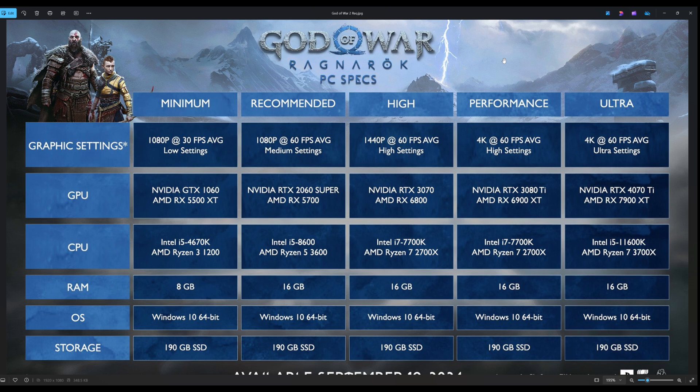Now, to wrap this up, the 4K60 average ultra settings — cranking up the detail and the GPU horsepower. You will need a 4070 Ti from NVIDIA, and from Team Radeon, the RX 7900 XT. That's what they're saying will get the job done at 4K60 ultra settings. On the CPU side, i5-11600K — a Rocket Lake CPU — making an appearance alongside a Zen 2 Ryzen 7 3700X.